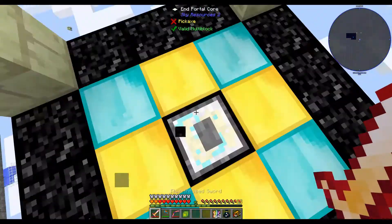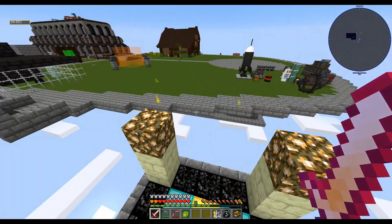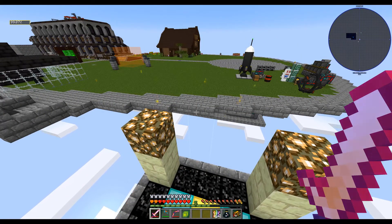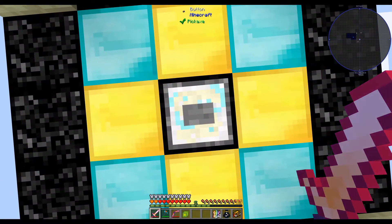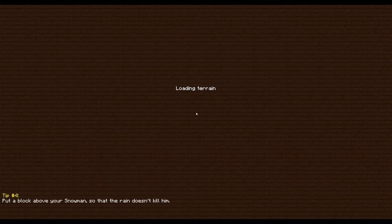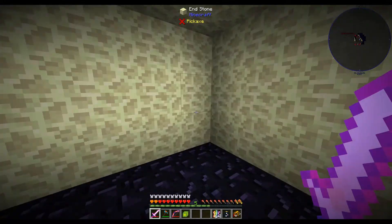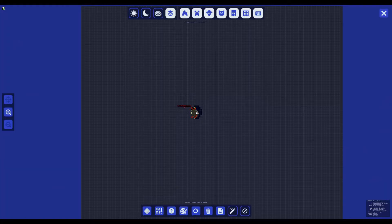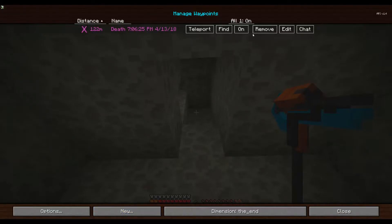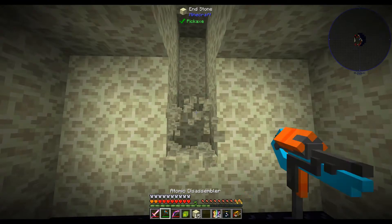Here goes nothing. I deleted the dim one folder to try to see if we can reset the end and hopefully it did. So here goes nothing, right, and yes we're just jumping right in. That's not a good sign.